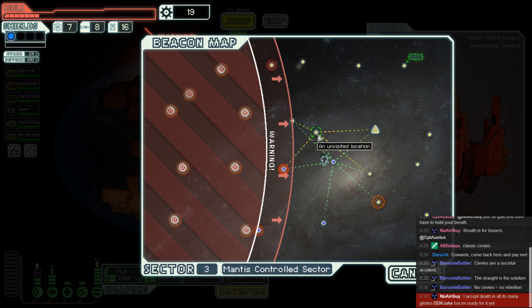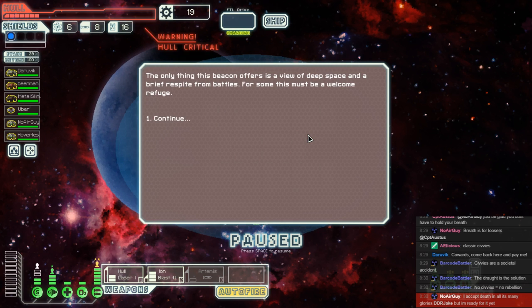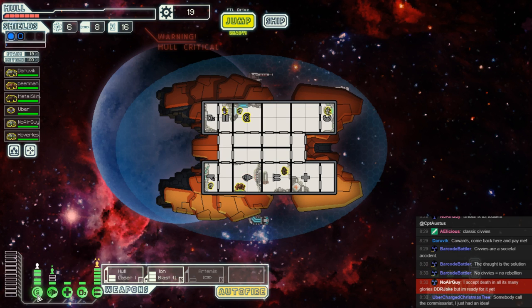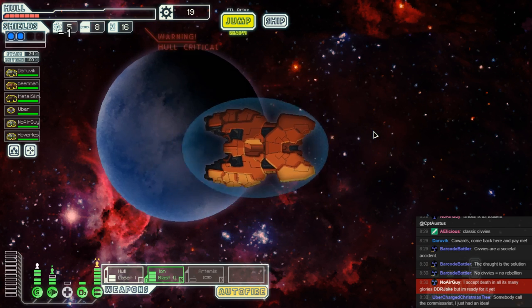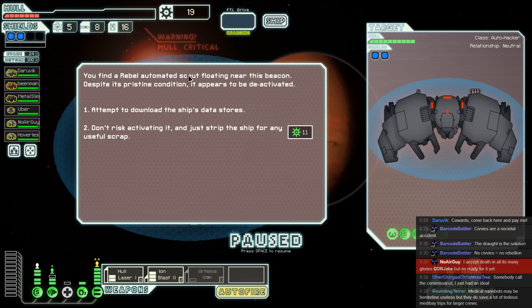Don't really have much choice. I accept death in all its many glories. That's awful — I hate empty jumps but fit can him indeed. It's not impossible to get two jumps and still be safe, but I'm not willing to risk it on this dodgy hull. We find a rebel automated scout floating around this sector. Are we just going to scrap the thing or download its data stores? Eleven scrap frankly ain't jack, but they do have hacking and we don't know what they're going to hack.